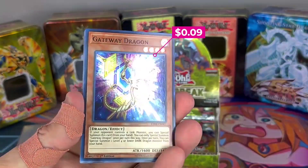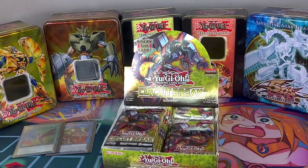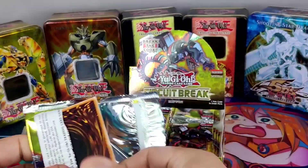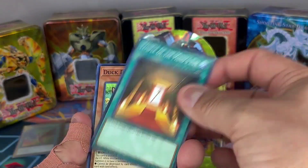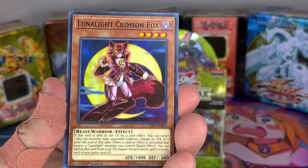Gateway Dragon — oh nice! Backup Squad. Soldier Dragons. It's still one of those sets where you get the super rare and then a rare afterwards — it's on the older side. Temple of the Mind's Eye. Lunamite Crimson Fox — waifu, guys, or no?